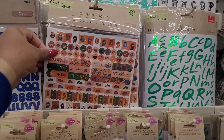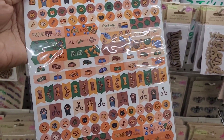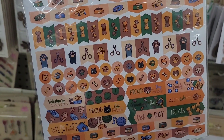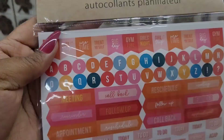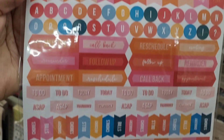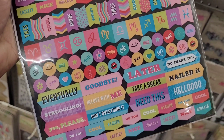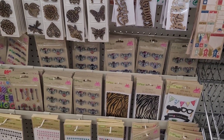Hi everyone, welcome back to my channel! Today we're in Dollar Tree over in the craft section. Look at these planter stickers right here - you get 300, and these are geared towards your little fur babies. They have these right here, these are pretty. Look at these, those are nice. They have some really nice little planter stickers right now, those are real pretty.